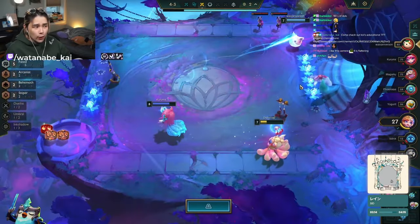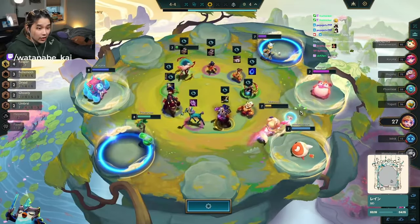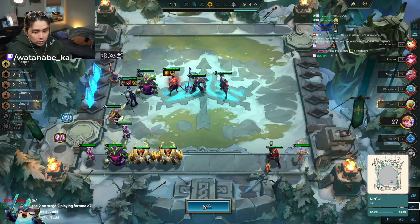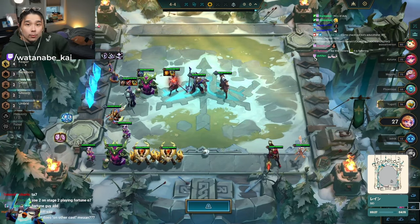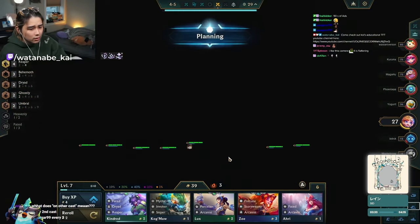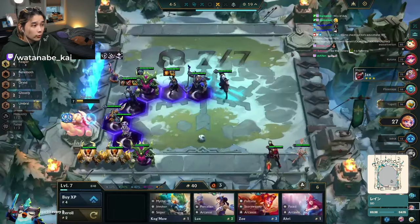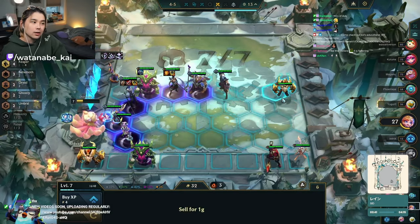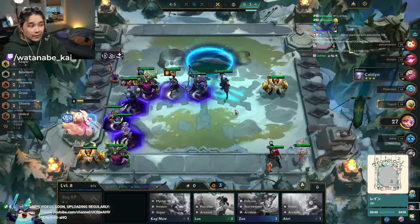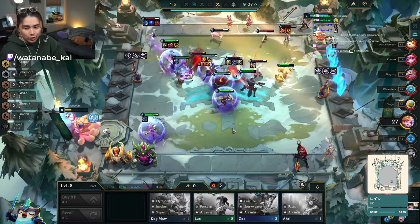Welcome to our triple Prismatic high-Challenger lobby — at 4-3, someone's already dead. Maple Arrow already out at 8. Going into the carousel, he picks up a belt. He has an open Rod, so he's going for Morello. The Morello holder is usually Kindred, because Kindred just hops around and procs it. Kindred 2 with 4 Reaper does some damage — at late game it's laughable, but at Stage 4-5 that extra 1-2k bonus damage isn't bad.